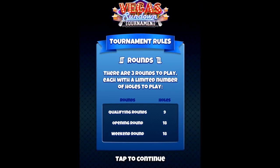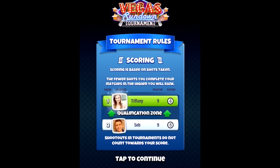The qualifying round is played over nine holes, the opening round over 18 holes, and the weekend round is also 18 holes. For the 18-hole rounds, you play exactly the same holes for the front nine as the back nine — they're just combined. In the qualifying round there are always 20 people in the bracket and the top 10 go through. In the opening round there are 100 people and 50 go through. In the weekend round there are also 100 people, top three get bronze, silver, and gold banners, and everybody in the weekend round is granted a prize chest.